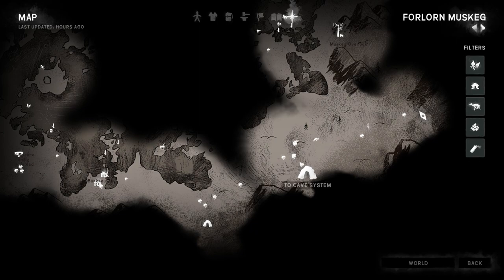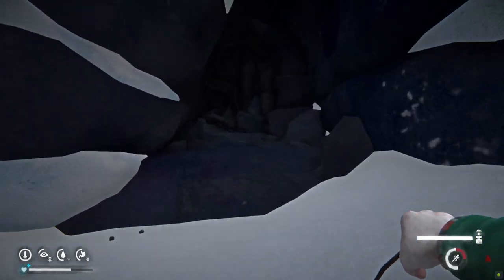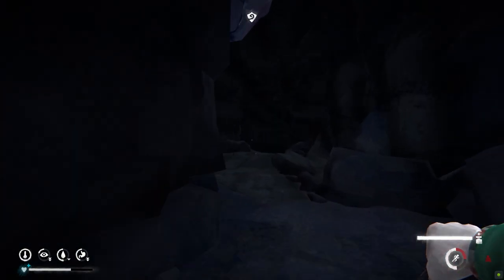I went to the Bleak Inlet region and as soon as I got there I was able to follow the signal and find Bunker Alpha. I'm just showing here on the map that the cave system which takes you to Bleak Inlet is not too far from the shortwave tower where the transmitter is.